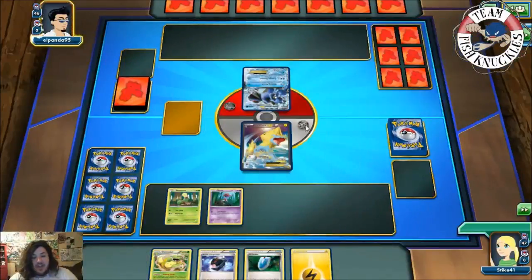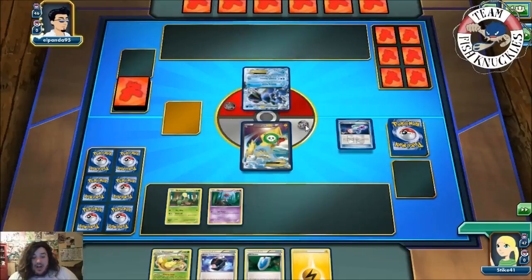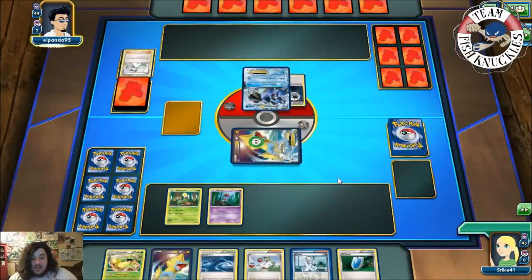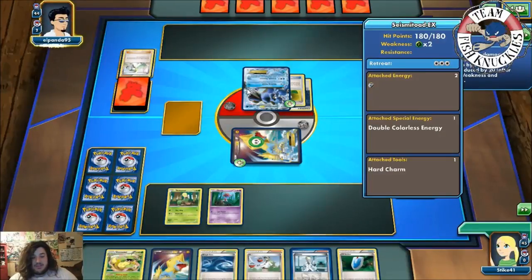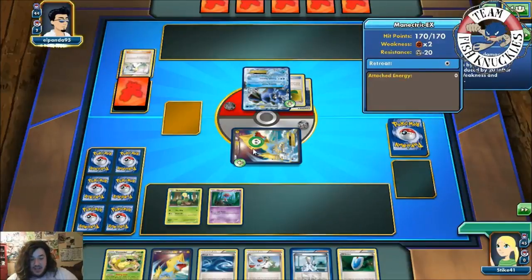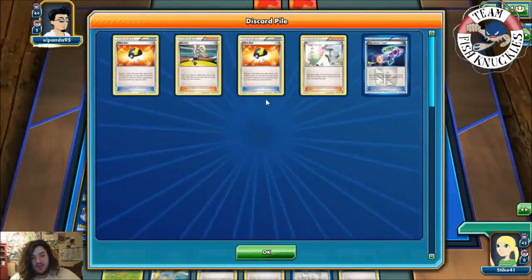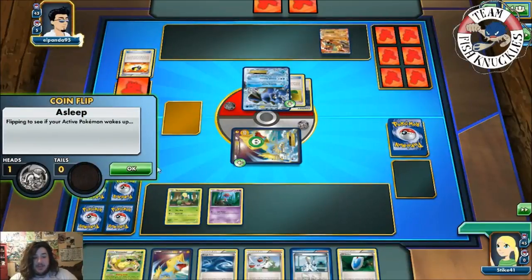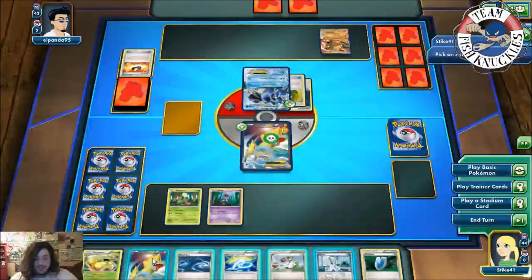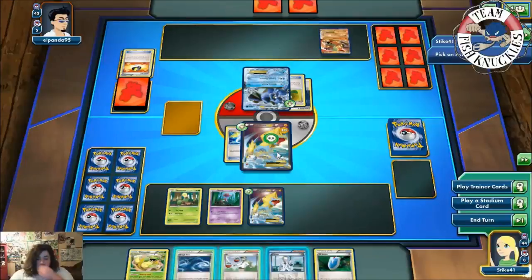He can't quite Quaking Punch turn one. We see a Laser come down — heads, Manetric is asleep. We still have a good hand. If he puts down a Virbank we counter with Rough Seas. He Ultra Balls discarding a Karina and picks up a Landorus — so it's some kind of Seismitoad/Landorus deck. He passes and we wake up. We get Manetric and the link, and since he Ultra Balled away his Karina he probably already has a supporter in hand.